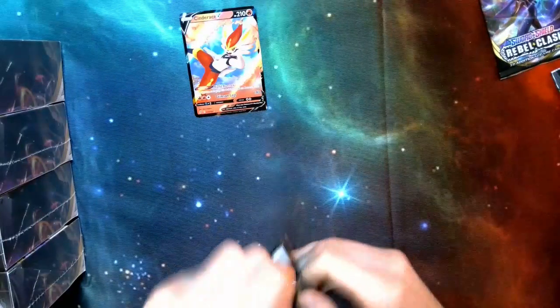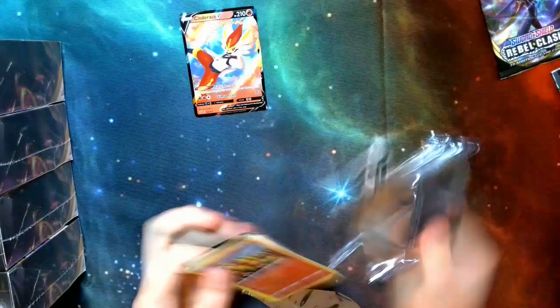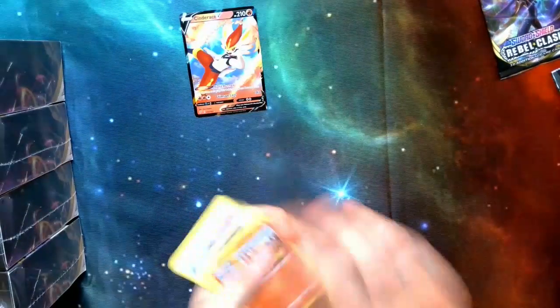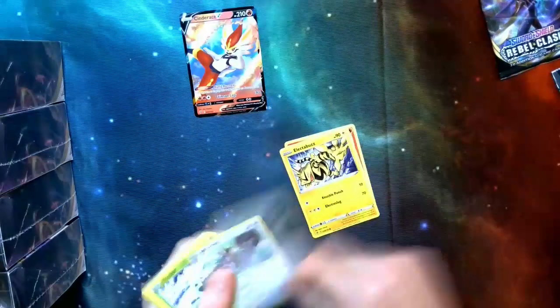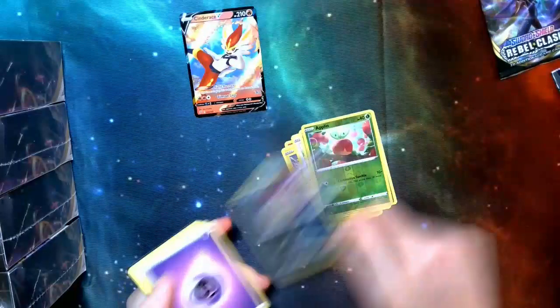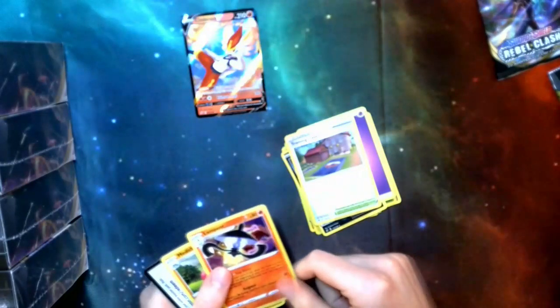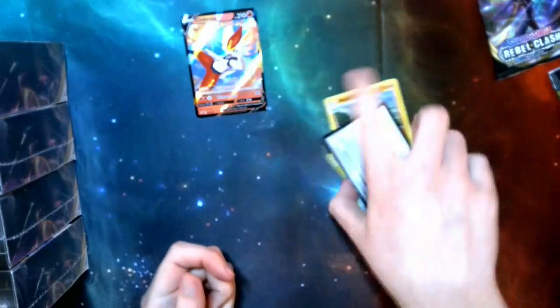Let's see what our third out of four packs gets us. Doesn't look like we've got a V, but still likely to get some good cards. Magmar, Electabuzz, Skwovet, Snover, Natu, Applin, Snom. Pretty cool string. We got a Lampent, Medicham, and a code card.